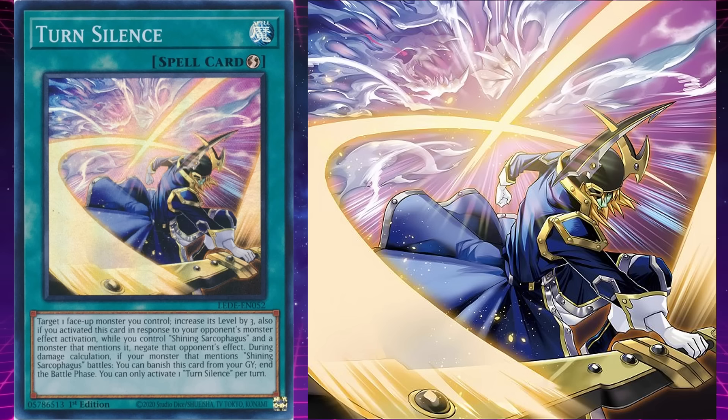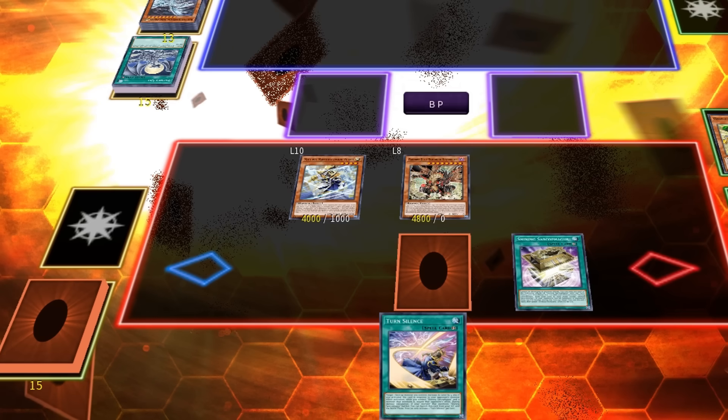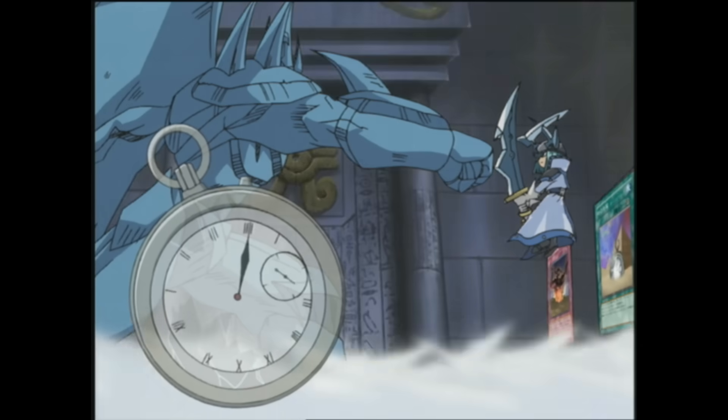That card is Turn Silence. Target one face-up monster you control and increase its level by 3. Also, if you activated this card in response to your opponent's monster effect activation while you control Shining Sarcophagus and a monster that mentions it, negate that opponent's effect. During damage calculation, if your monster that mentions Shining Sarcophagus battles, you can banish this card from your graveyard to end the battle phase. Turn Silence is based on Turn Jump, since both cards allow Silent Swordsman to grow by 3 levels — a play seen in both of Yugi's duels, one against Bakura and the other against the Pharaoh.